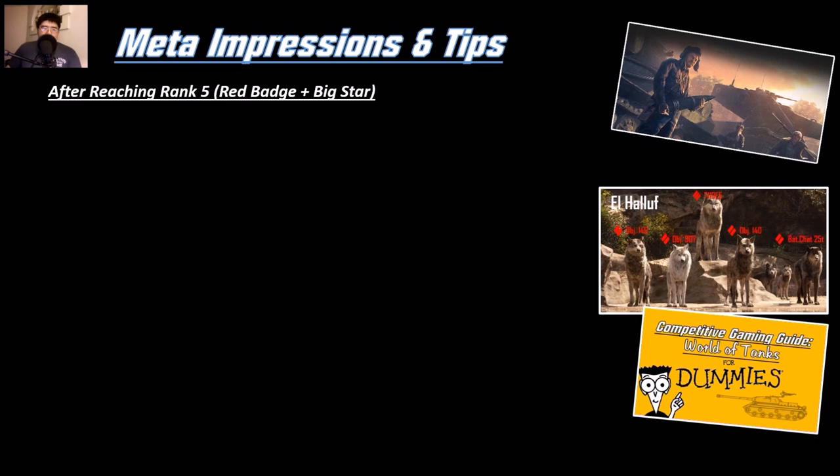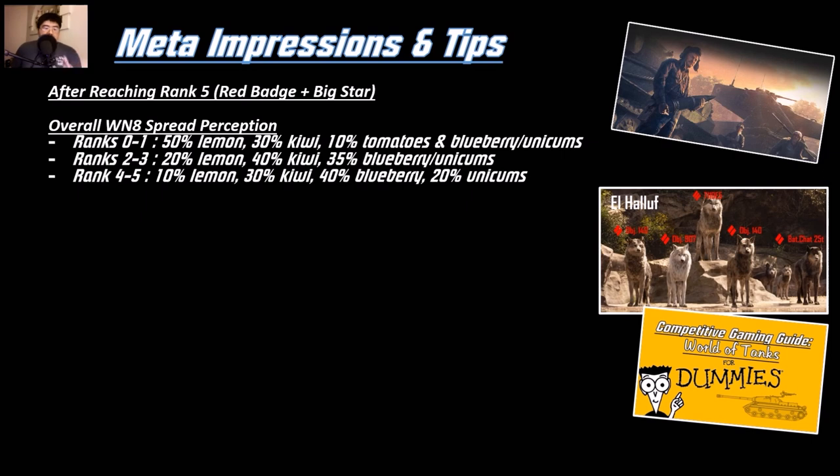After reaching rank 5 — the big red badge and star — here's the overall WN8 spread perception from the ranks. At rank 0 through 1, it's like 50% lemons, 30% kiwis, 10% tomatoes, and blueberries — average of about 1,300 to 1,500 WN8. At ranks 2 to 3, it's like 20% lemons, 40% kiwis, 35% blueberry and unicoms — a little bit tougher. At rank 4 through 5, it's like 10% lemons, 30% kiwis, and the rest are highly skilled players.